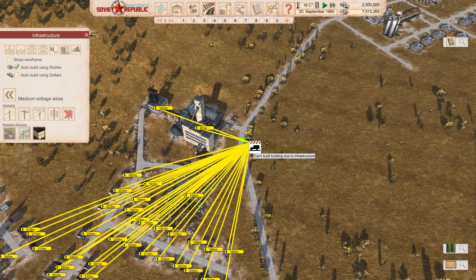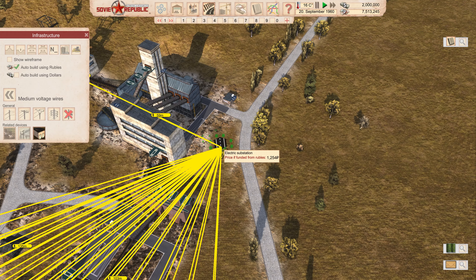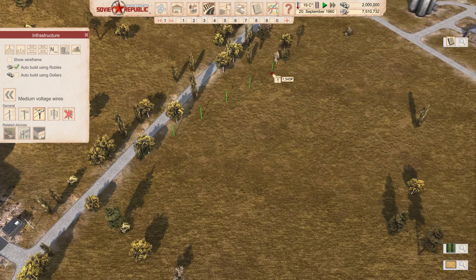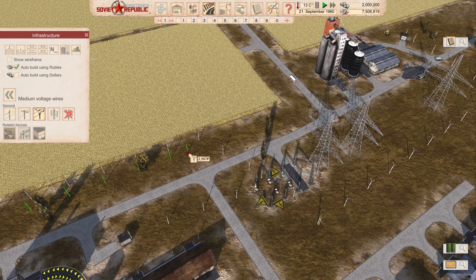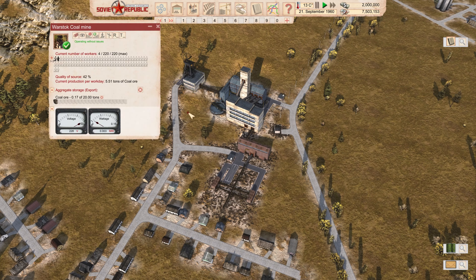Let's go ahead and put in a substation right in here. That works. I need to bring this out — there we go, perfect. Then we're going to bring the power line over this way. I wish we could just connect to that power line but we can't. Instead we're going to bring this over here and it looks like we can get it to come right over like that. So now we should have power here.